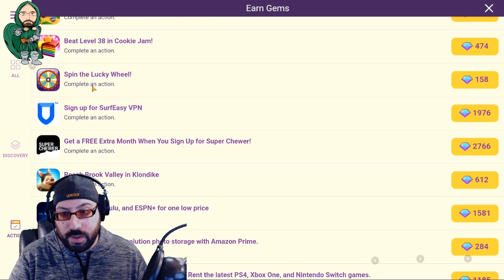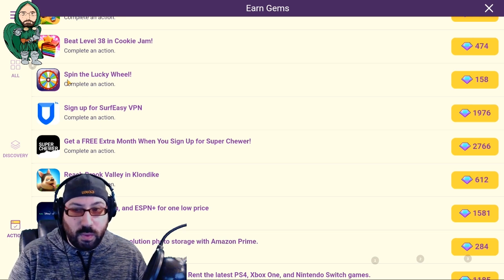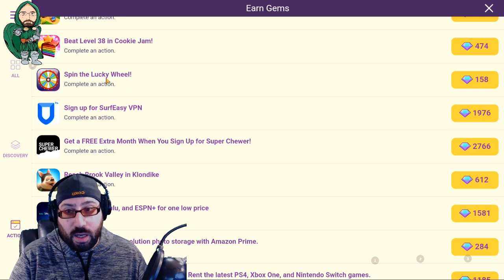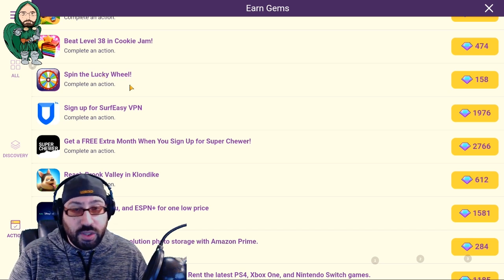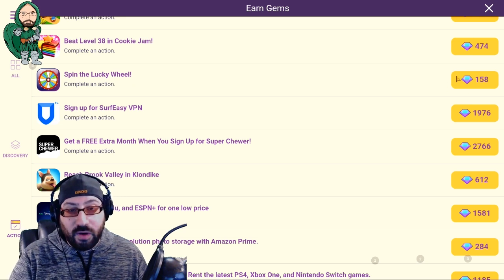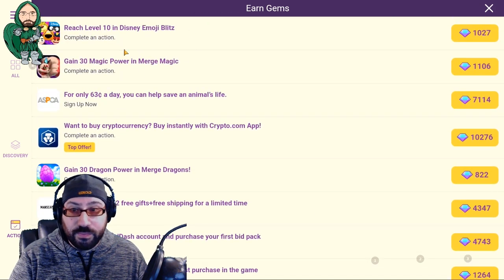There's another category I wanted to show you before we go into more detail on sign-up stuff — and these are offers like 'spin the lucky wheel' or 'take a survey' for usually between 100 and 300 gems. I will tell you now: avoid these like the plague. The amount of time you're going to spend on a website or app that does nothing but waste your time, show you advertisements, and make you accidentally click them, is not worth whatever gems you're going to get. It is way easier to just download a game and play it until you unlock the reward.